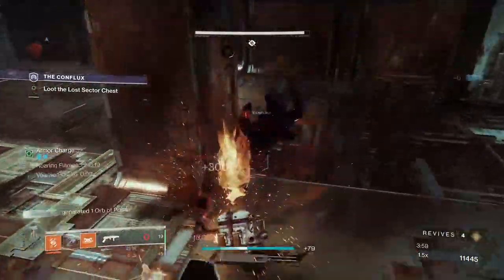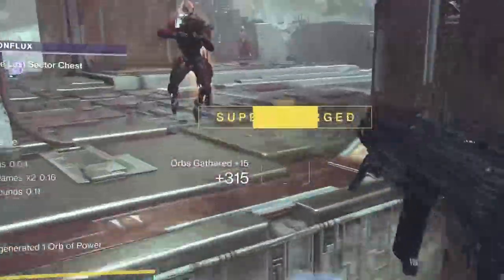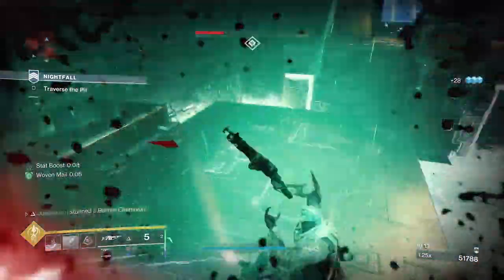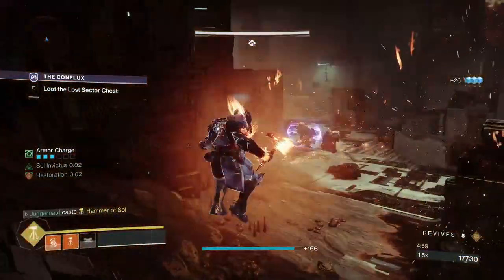There is only one acceptable strategy here: Bonk. Hammer. I hear you wanting Titans to be the best — they're just not. Then we can agree to disagree. Titans are the master class.